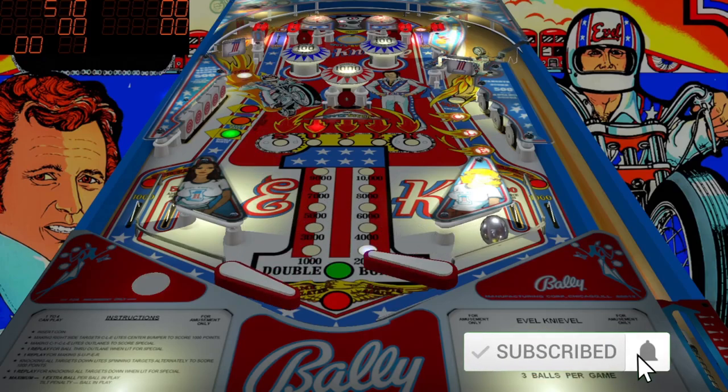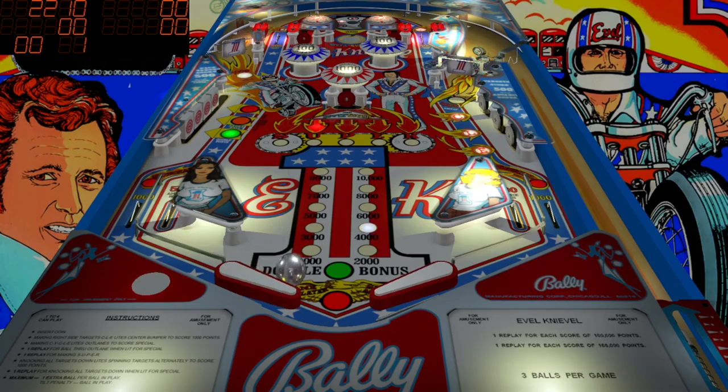Playing Evel Knievel from 1977, and one of the things that I like to do in the script is edit the bumper force. It's a lot more spastic because after watching so many real-life tables, that's the way they behave. They're at 15 right now; they were at 8 before, because at 8 force they don't seem like they're really doing much.